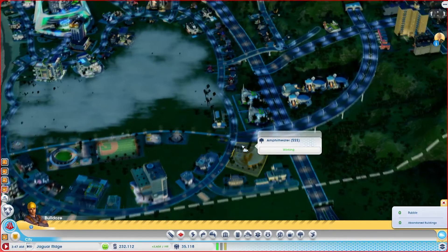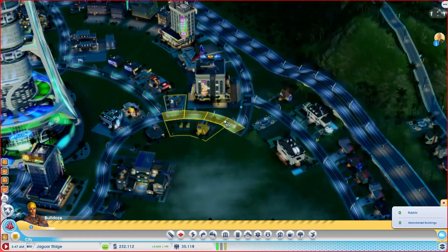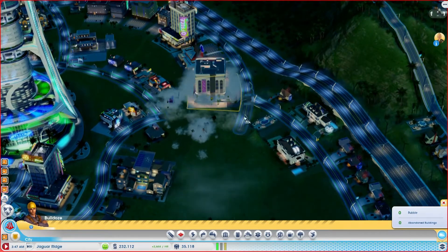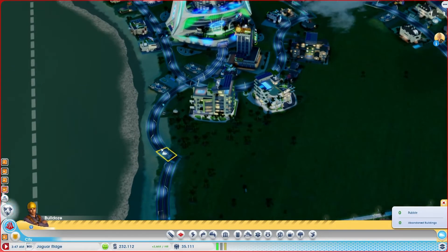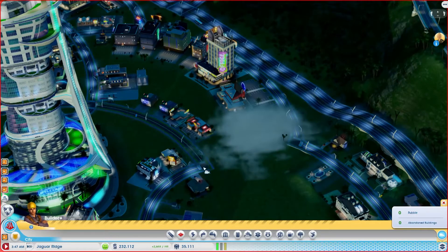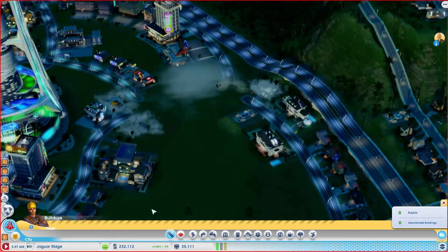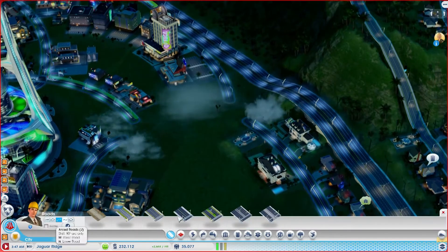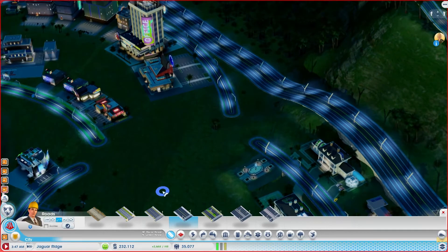We could probably neaten it up a little bit too — a nice big area to work with. Let's get rid of this as well, and this, and just this little junction here because it's ugly. And we can get rid of this little corner here and this one too. So we're going to go in with some curved roads and just neaten all of this up.